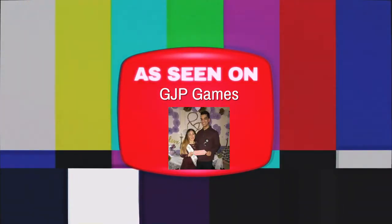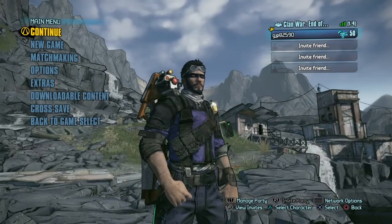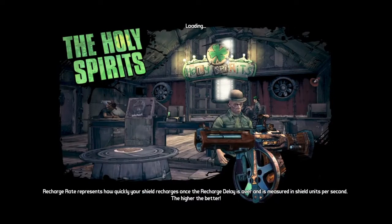Hello everybody, welcome back to a Borderlands 2 video. It's your boy Guillermo and we're going to do the money exploit for Borderlands 2. First thing you got to do is go to Overlook inside the Holy Spirits and do the mission for Clan Wars and the Rainbow.